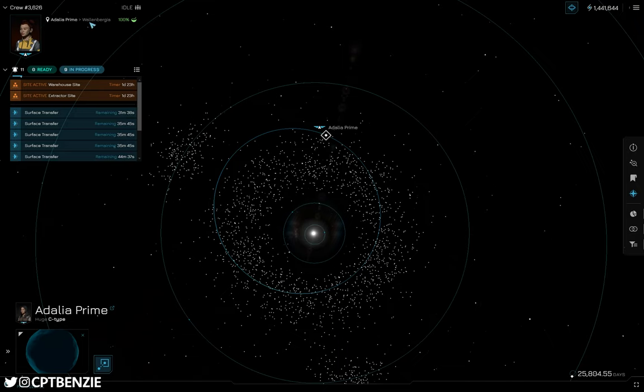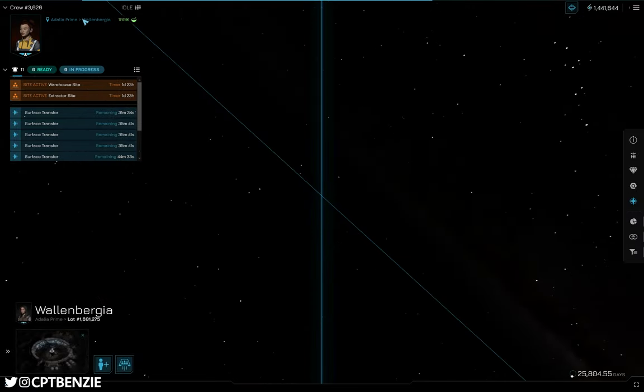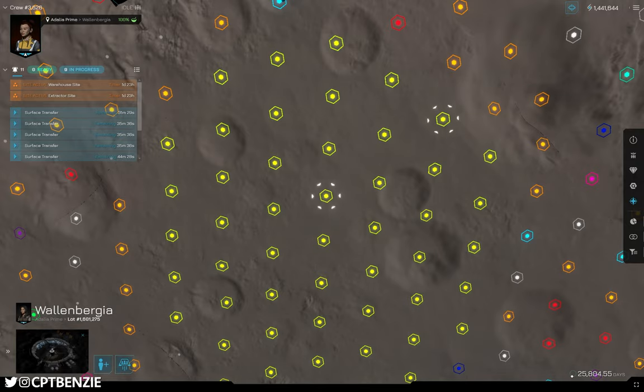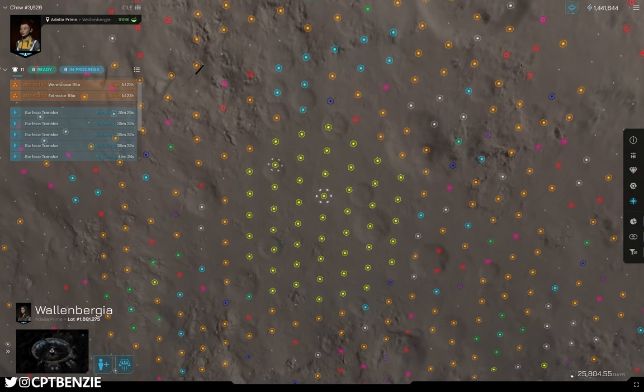I've created a couple of crews here on Adelia Prime. I'm going to jump right in now and hire a new crew just to get things started and showcase some of what is going on. Zooming in to the planet here, you can see all of these different hexes — each of these is a different building, a one kilometer square area.